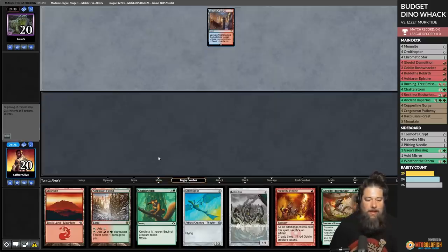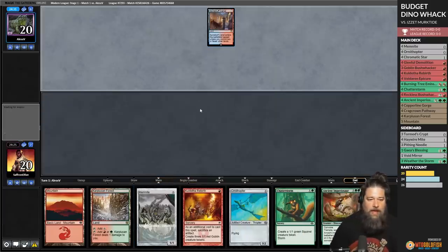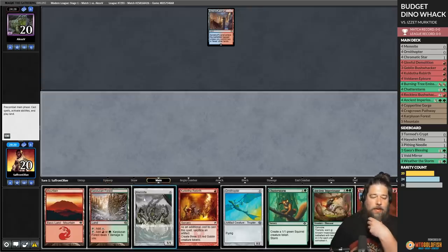Spire Bluff Canal — the question is whether our opponent has counters. Turn one: Memnite, Codie's Three Birth, and Bushwhacker in hand. Turn one: Memnite, Codie's Three Birth. Turn two: Ornithopter, Chatterstorm. That's three, four, five creatures. Or do we wait? This is a weird hand. We have Carpoolsin Forest. One, two, three, four, five, six bodies potentially.